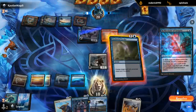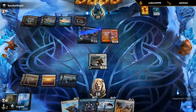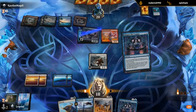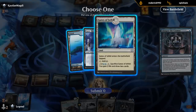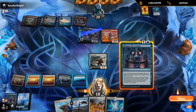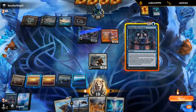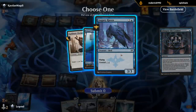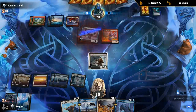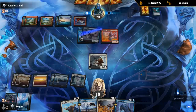Uh-oh, Reflections would have been a nice Disdainful Stroke target — but it triggers on cast, so keeping up Stroke now doesn't feel great. I guess we can bounce the Reflections and then keep up Stroke. Alright, time to start digging for some win conditions. Those are lands — I guess I'll take the land that does something. Playing Ox can maybe prevent some damage, but the ability we care about most doesn't really prevent it, so we probably Glimpse again. Raven seems fine.